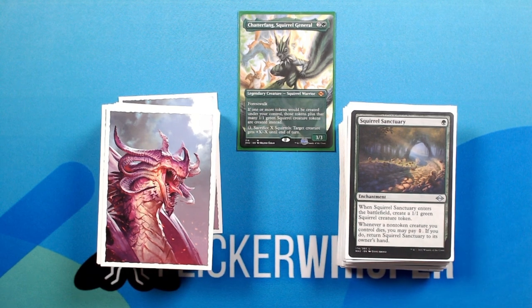Squirrel Sanctuary — green for an enchantment. When Squirrel Sanctuary enters the battlefield, create a 1/1 green squirrel creature token. Whenever a non-token creature you control dies, you may pay one. If you do, return Squirrel Sanctuary to its owner's hand.